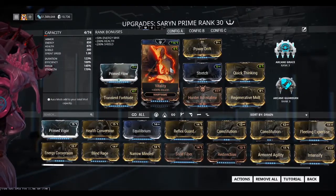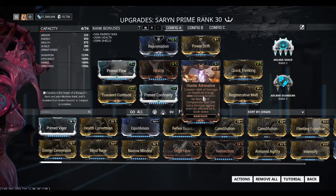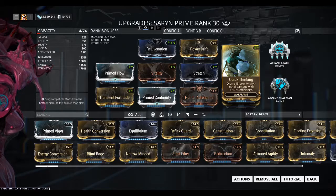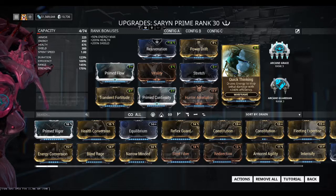I also use Vitality for more health, Hunter Adrenaline which converts your damage on health into energy, and Quick Thinking which uses your energy bar as your health. So once your health bar reaches 2, your energy bar will take over as your health.